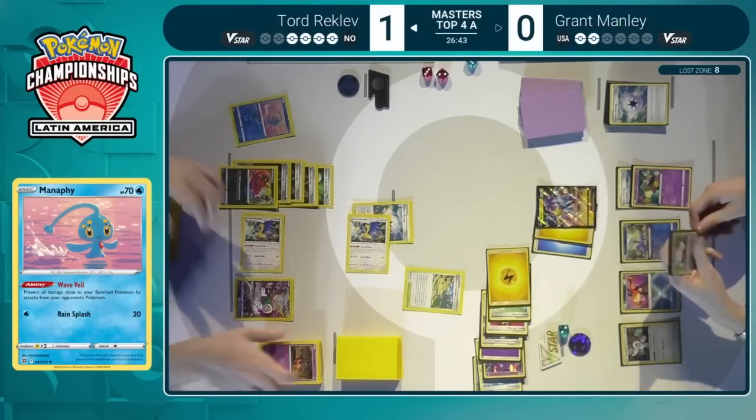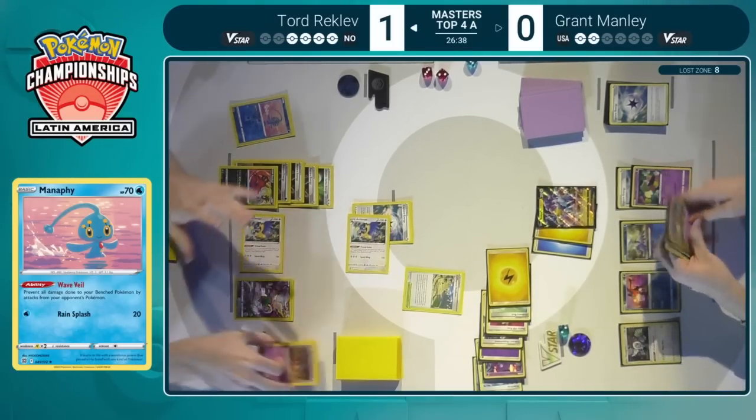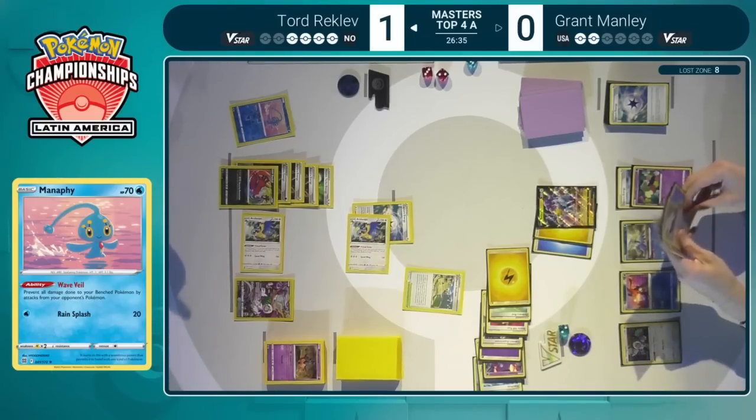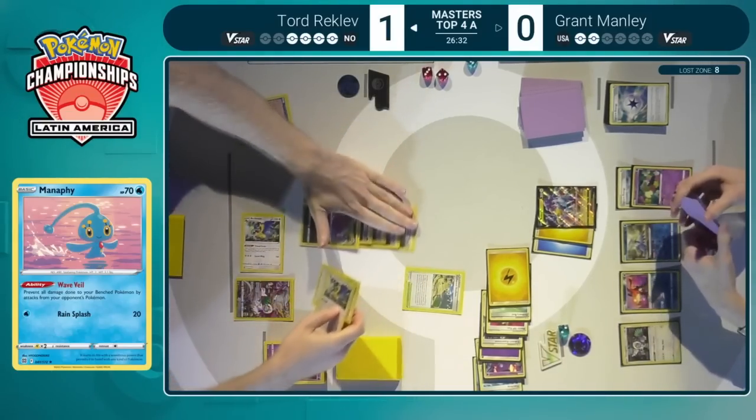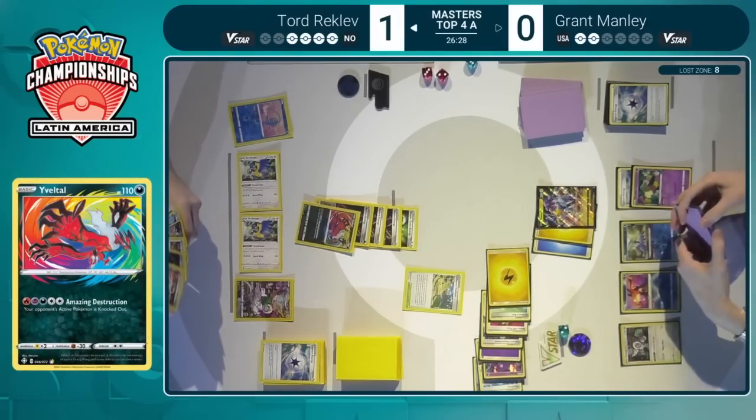Grant could target down the Manaphy, target down the Sableye with Sableye, and it's on Tord to find the Stoutland and power it up enough to take the knockout. Looks like Tord has done his job at this point, making sure to preserve the powerful energies as best as possible, using all of these other energies to take the knockout here and stay in the prize exchange. Should be a two-to-two prize game here in game number two, and Tord did a great job of making this only one prize available for Grant on this turn.